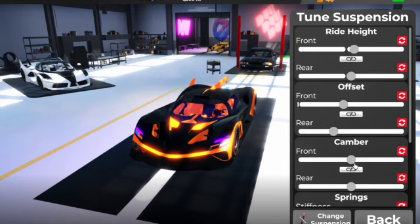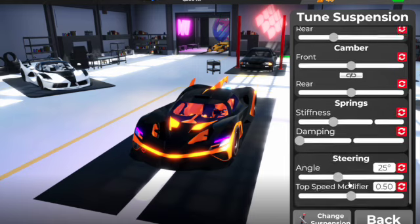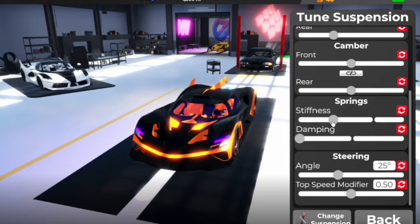For ride height, a bit over stock, same for the rear. For offset, front and rear also stock. For camber, front and rear also stock. For spring stiffness, a bit after stock. Take a screenshot if you want, because this is really going to help.